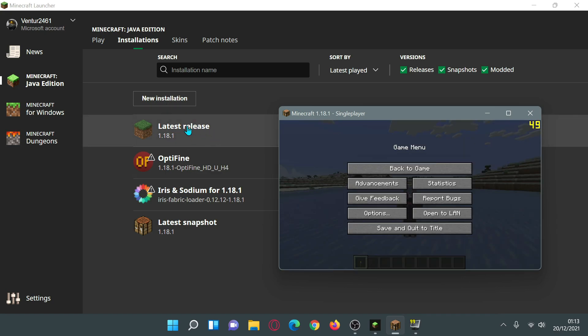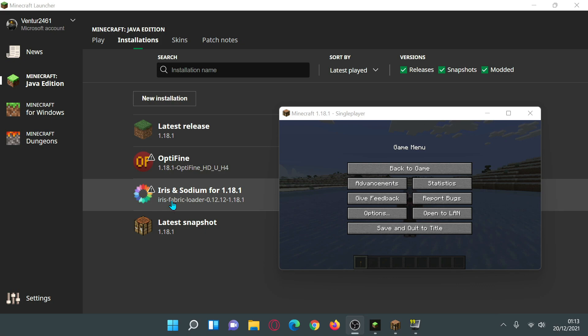As you can see I have the latest release here which is version 1.18.1. I also have OptiFine installed for 1.18.1 — this is the OptiFine HDU H4 version. I also have Iris and Sodium for 1.18.1, which is the latest version of Iris bundled with Sodium using Fabric version 0.12.12. I'm going to run the vanilla game first, then OptiFine, then Iris and Sodium — including comparisons with shaders applied.